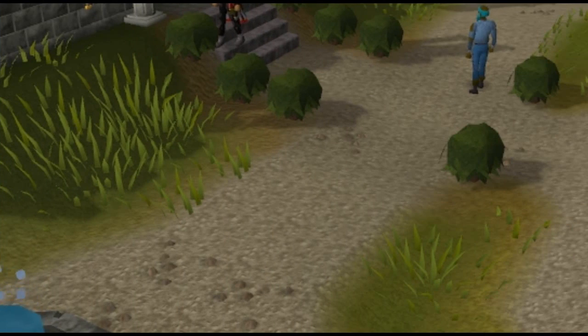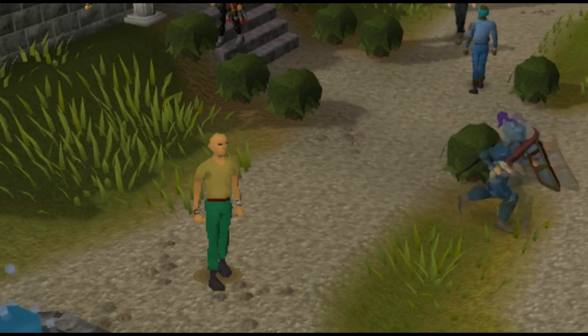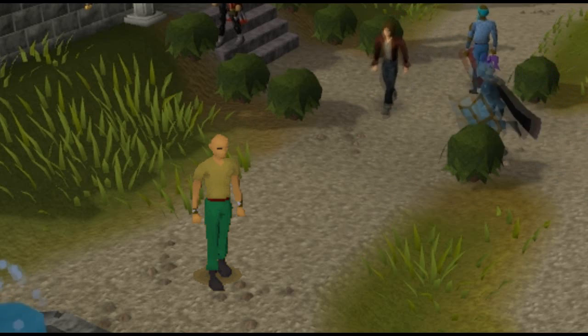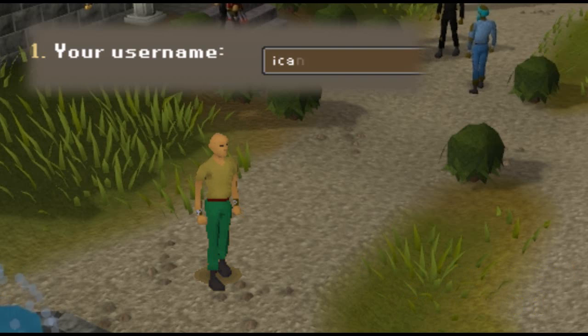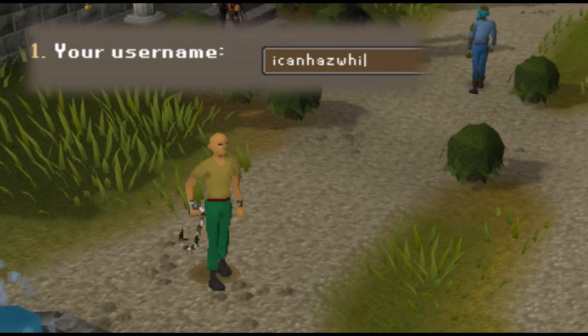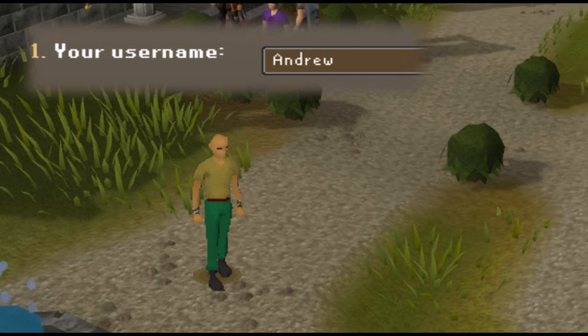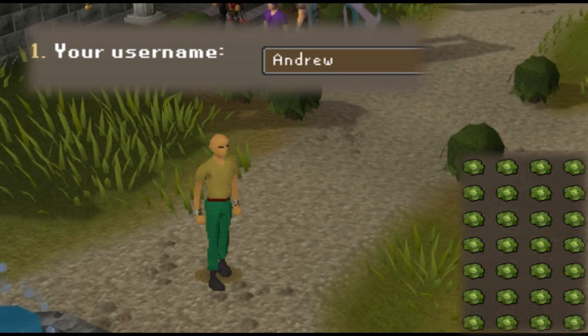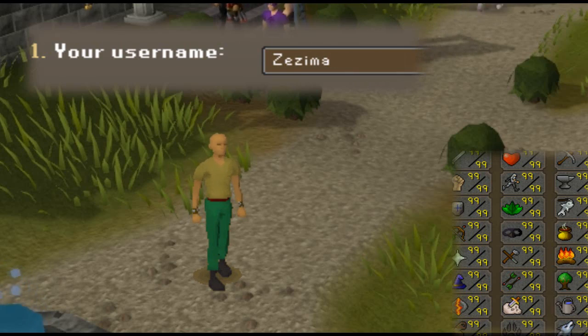Next up I discovered the username cheat. As you know you usually start the game as a useless level 3. However, if you start the game with the right name, things can change. This is especially useful if something goes wrong with your main account. Here are some examples: 'I can hit whip' — start the game with a whip equipped. 'Adult Link' — start the game with a master sword. 'Undrew' — starts a game with an inventory full of cabbages. 'Zyma' — starts a game with all maxed out stats.